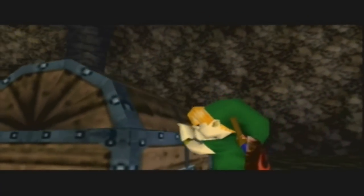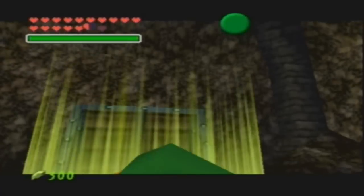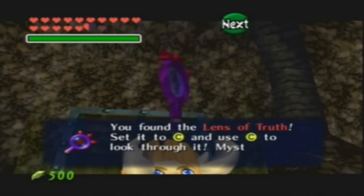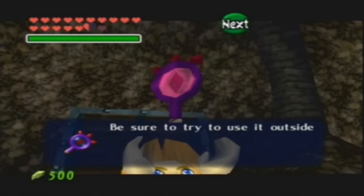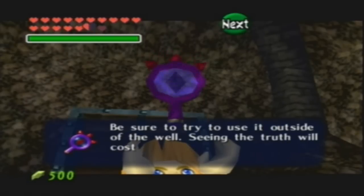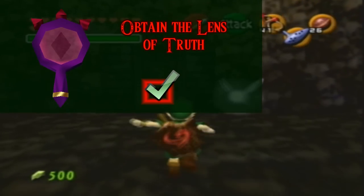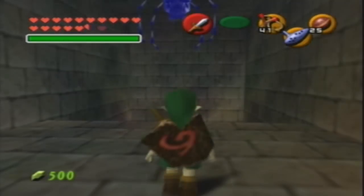Now we're going to get the item in here. Woohoo. Alright, so that was pretty quick. The Lens of Truth! And what this does is lets you see through those fake walls and stuff — any fake walls or any invisible platforms, which there are invisible ones, are going to be visible to us now that we have this handy dandy item.